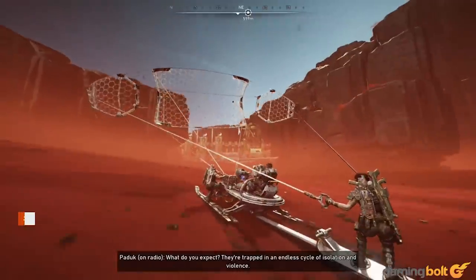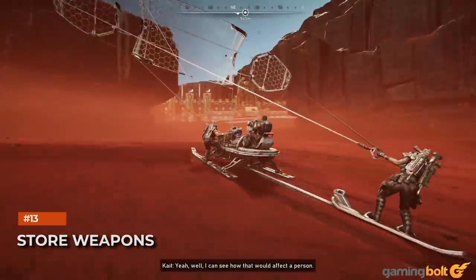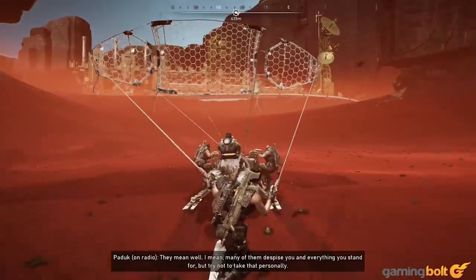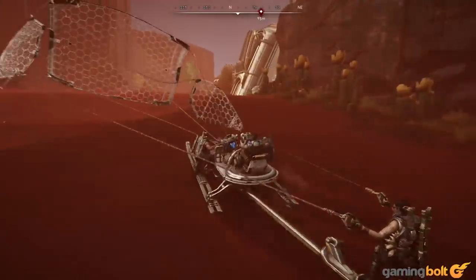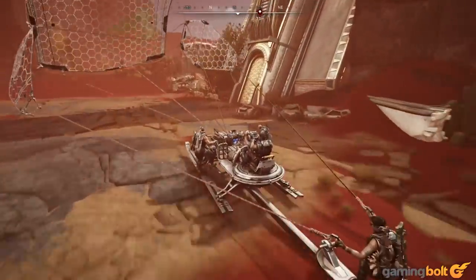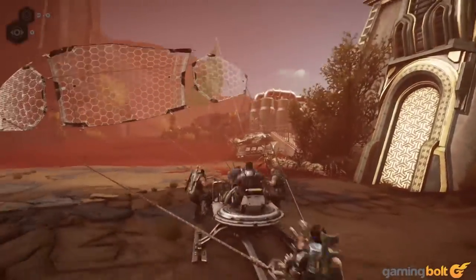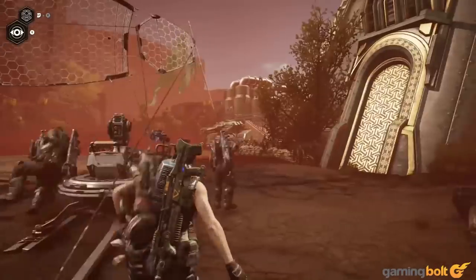Store Weapons: The Skiff will be your best friend in Acts 2 and 3 of Gears 5 as you explore the game's open-world environments, but it's useful for more than just traversal. Players can also stow two weapons onto the Skiff, so if you ever spot a heavy weapon like a Mulcher or a relic weapon, stow it into the Skiff right away so you can use it at a later time.